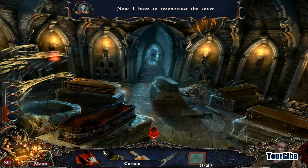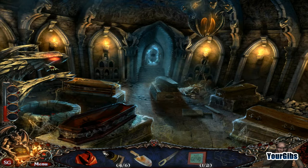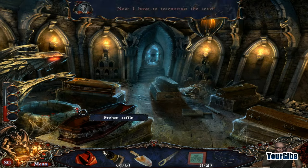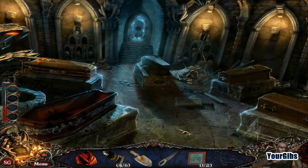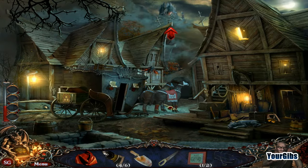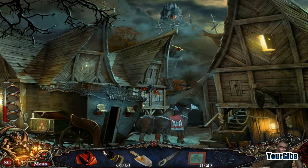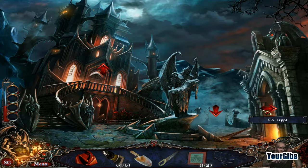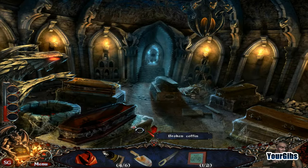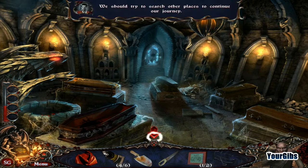Now I have to reconstruct the cover. I need some wood — coffins usually have wood covers, right? I don't see any wood here. Where the heck is the coffin lid? I've got nails but nails by yourself aren't going to do anything. I need some wood.